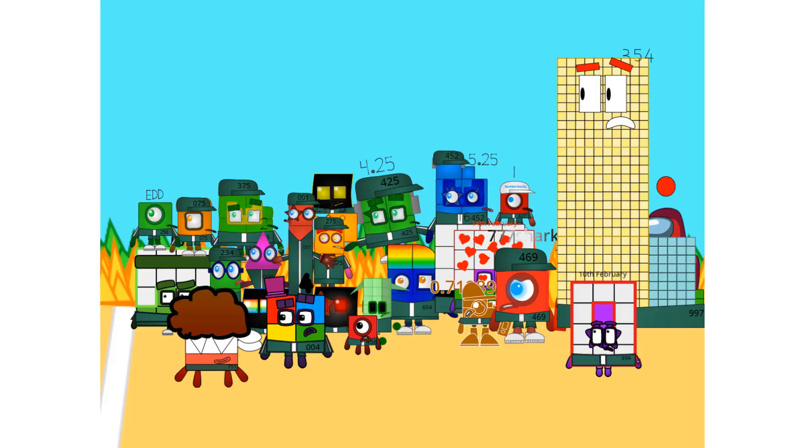Hello everyone. Welcome to Squid Game. Today, the first game is Red Light Green Light. On green light you can move, and on red light you must stop. If you move on red light, you will be eliminated. And if you step on the bottom on red, you will pass. If everyone passes, on to the next game. Let's go.